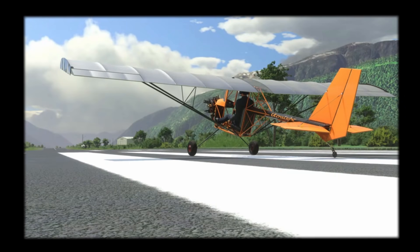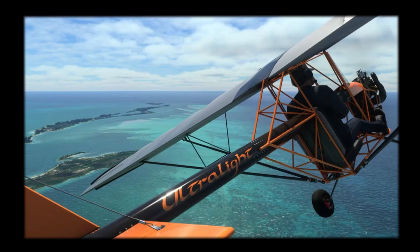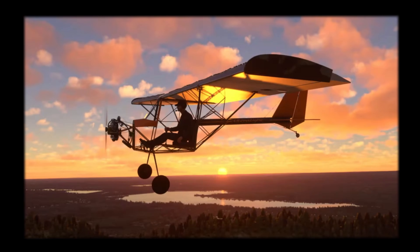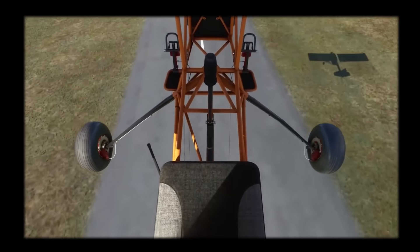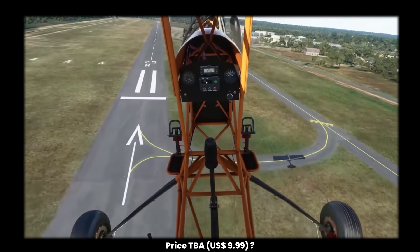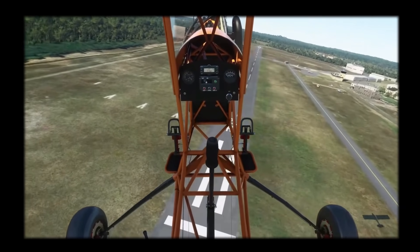They also announced they're bringing out another aircraft — this time a microlight, directly from Asobo. It's going to be payware, and when queried on this, the response was that it needs to be payware due to licensing fees. Nonetheless, it does look good and certainly fun, ideal for VFR. Due 27th of April, it's closely modeled on its real-world counterpart and features a clutch that disengages the prop below a certain RPM.